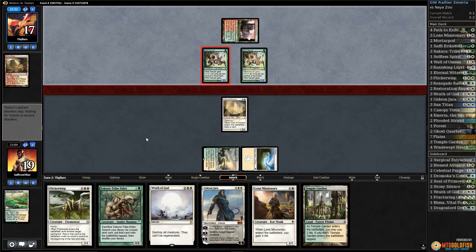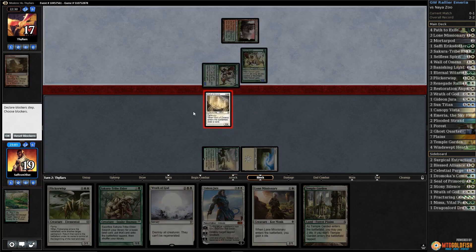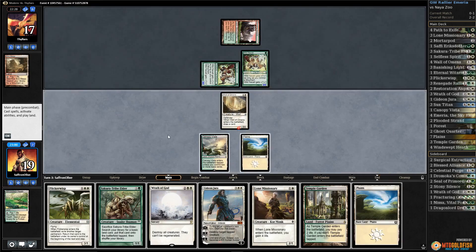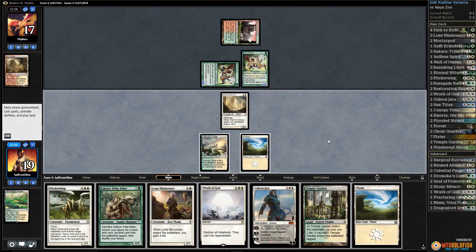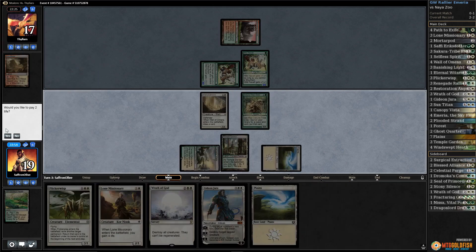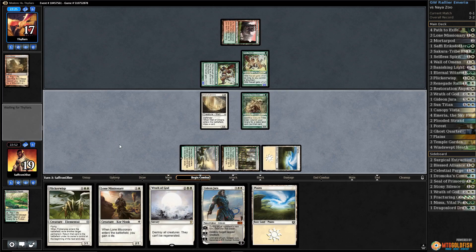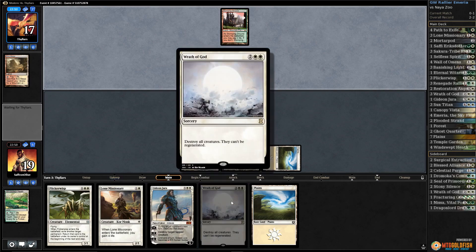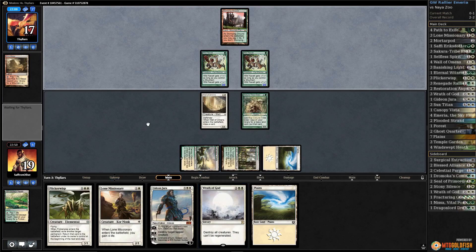Another Nacatl and no land. We're definitely blocking. If our opponent uses Mutagenic Growth to kill our Wall of Omens, that's fine — we'd rather draw an untapped land. In that case, Secluded Steppe, Elder, Temple Garden tapped. Now we're pretty much guaranteed to play Gideon next turn. Conversely we can play Lone Missionary and Flickerwisp, but going Gideon-plus-Gideon and Wrath the following turn should lock up the game.